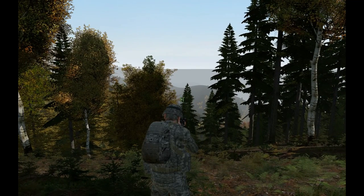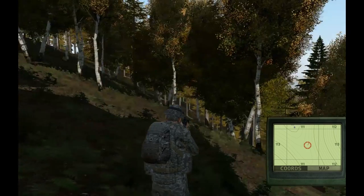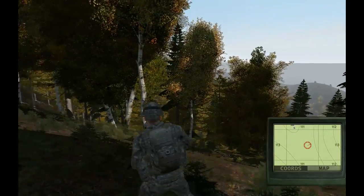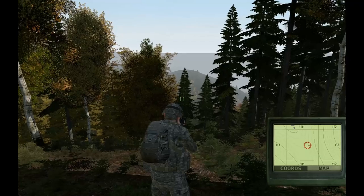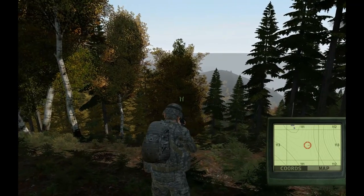To begin, hold CTRL and press the M key. You'll notice a display comes up in the bottom right that shows my character, the direction he's currently facing, and the immediate topography around myself. While this is extremely useful in built-up regions like Cherno and Elektro, out here in the wilderness it offers you little to no information.